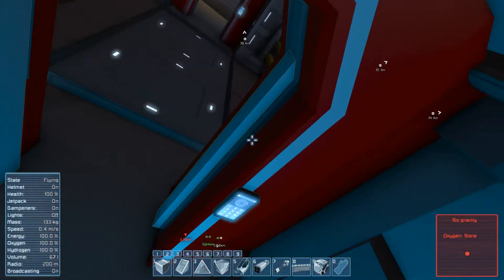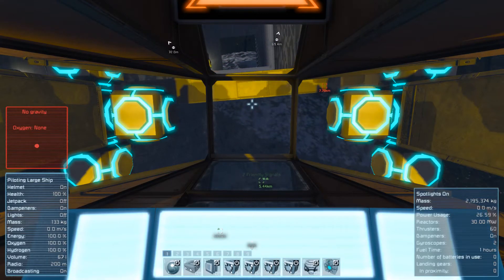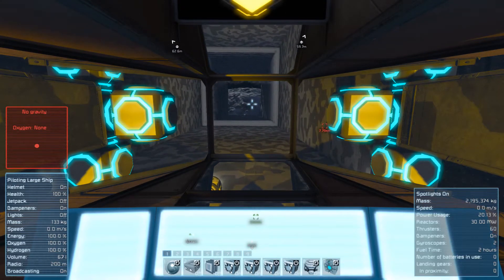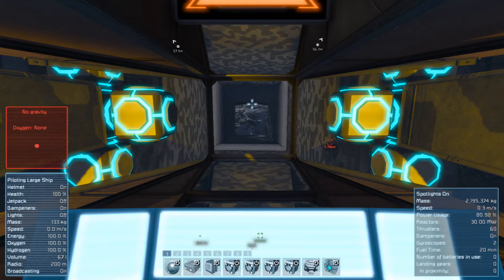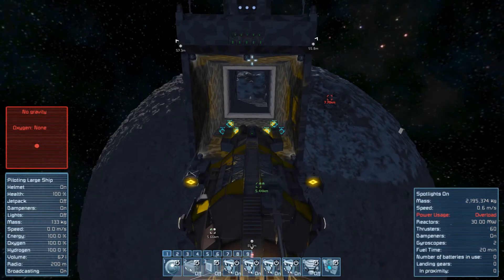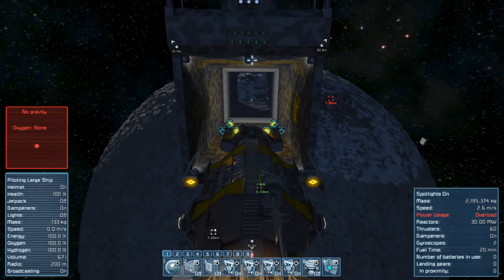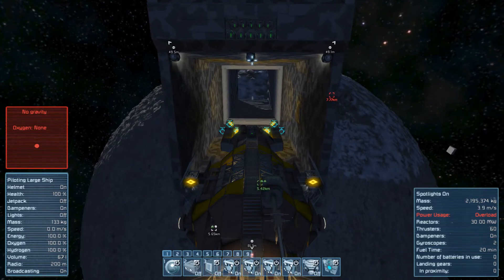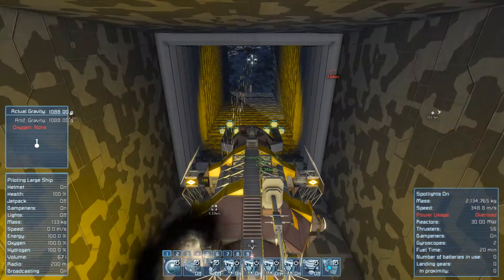Alrighty, here we go. We can go ahead and close that and bring this up here. There we go. I guess we don't need to turn these off because we're not in range of the gravity generators yet. Let me change our view so we can make sure everything's fitting as we move into here. Oh, we're overloaded on power, which is not good. Definitely don't want to be overloaded on power.